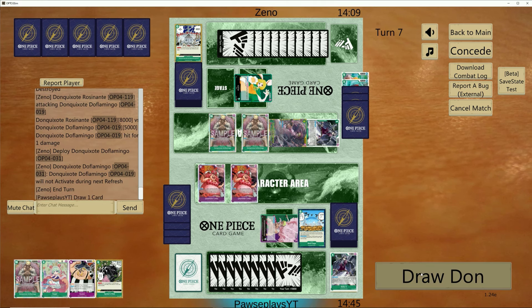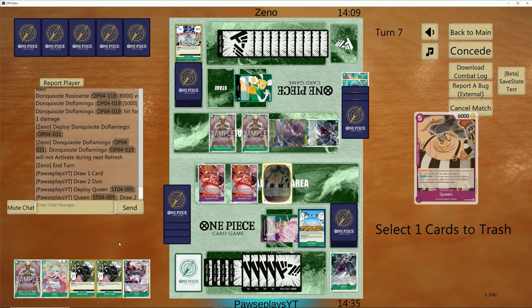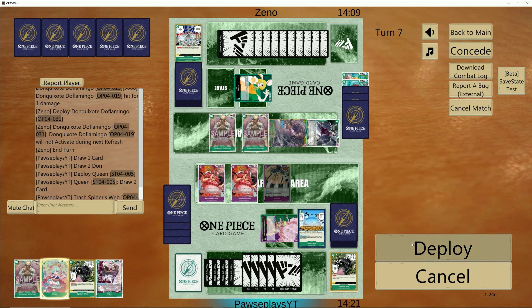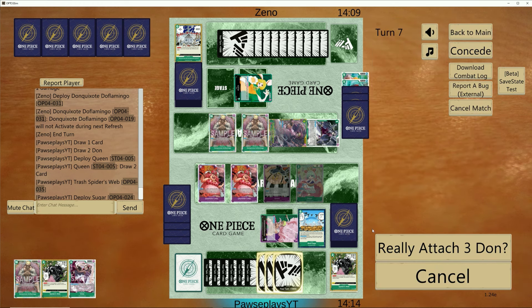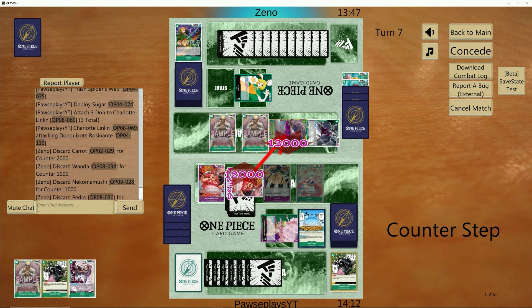She's using the leader ability again. We can get down Queen — she won't be able to rest my Sugar. I'll get rid of a Spiderweb, keep the 2K, and then play down Sugar. This way if she wants to rest me, she has to play a Mink first before she can rest Sugar. If she plays a Mink down, we can just rest the Doflamingo. We'll go 12K here. She gave me a zero-cost event last time so I think she doesn't have the counter — if she does, she needs 5K counter.